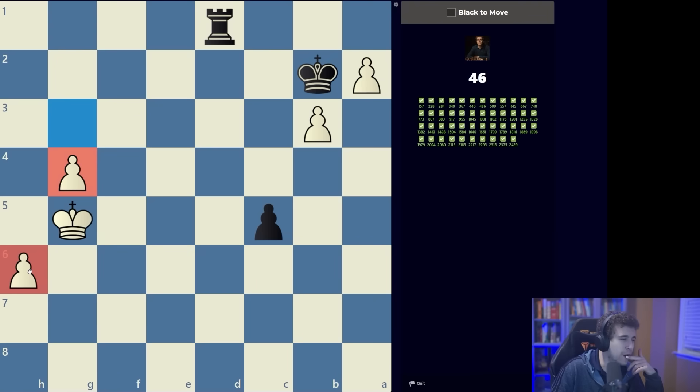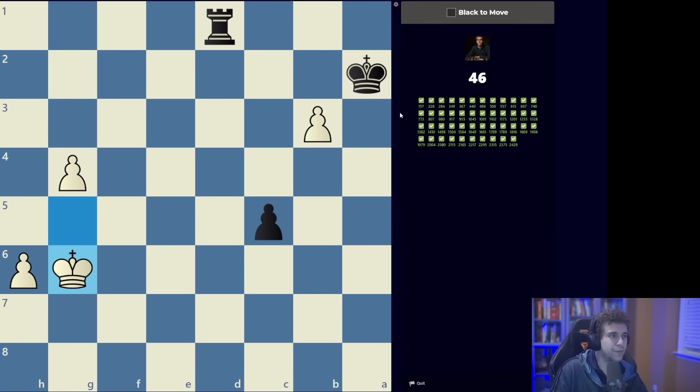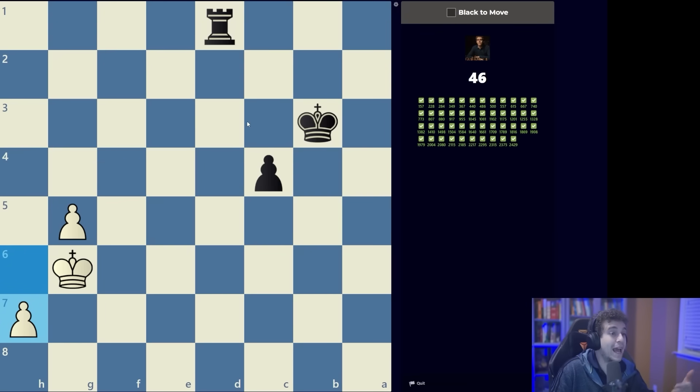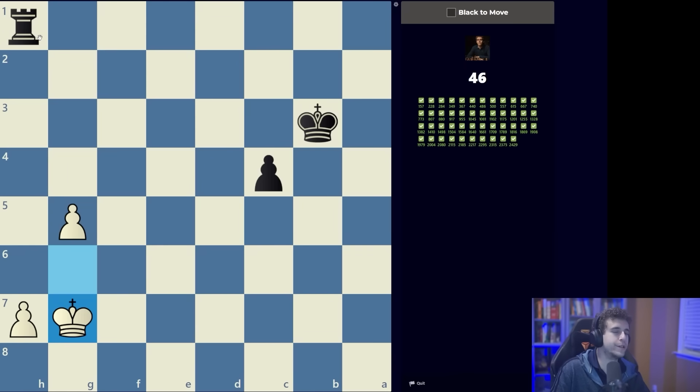They end up going g4. There's no need for us to move the rook yet because white's not threatening to promote, so let's continue with our plan. Now is the moment where we need to stop the pawn — do we stop it this way or this way? We probably stop the pawn from behind because that's what we're taught to do.